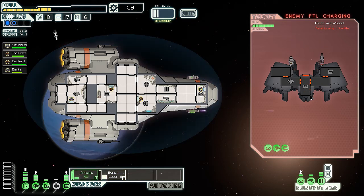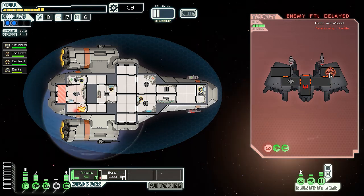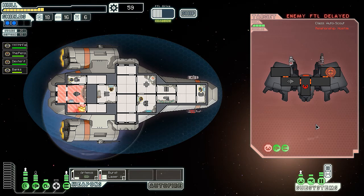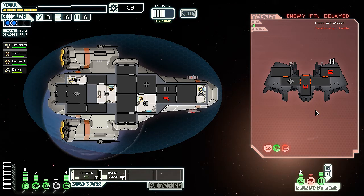Hopefully we can dodge their Artemis. Even if we don't, as long as it doesn't hit our weapons... okay it kind of hit an empty room so it's not too big of a deal. It would probably be in our best interest to take care of that - let's move crew over there quickly and air this out. Burst laser - might as well go for the weapons this time. Actually let me send an Artemis to their weapons - I don't want to get hit by another missile. Our Artemis must have hit their laser. They took down our sensors too - that's a load of crap.